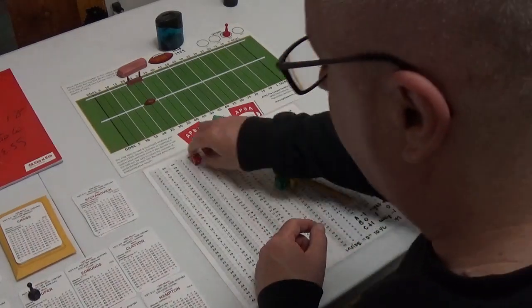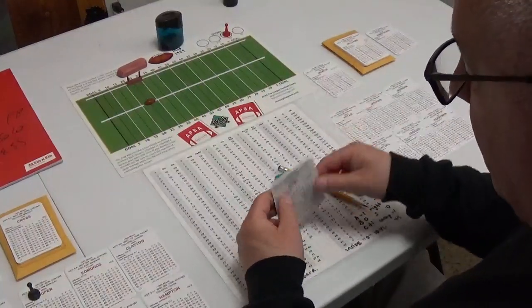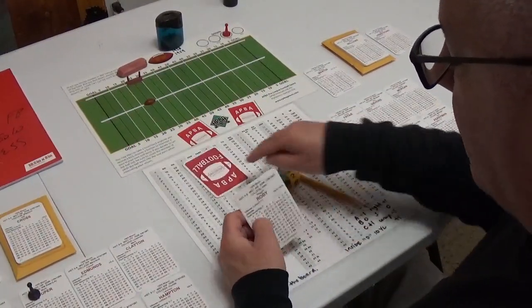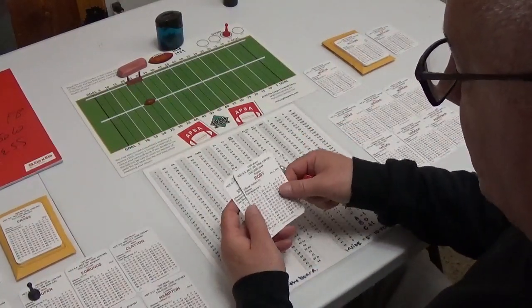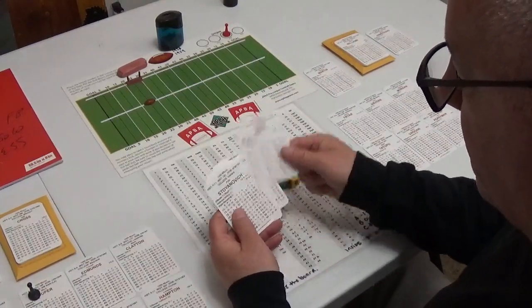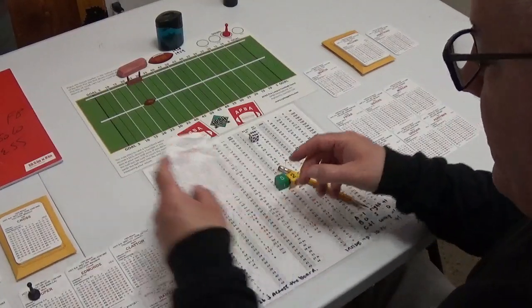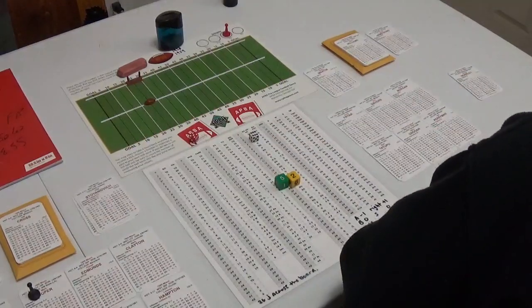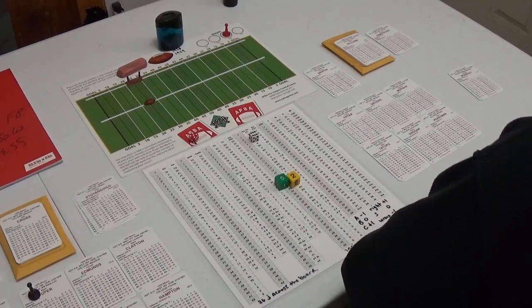Dan Marino with a big smile on his face — he read the bump and run coverage, his protection held, he dropped and fired with that quick release. Duper catches it in stride and nobody's going to catch Duper. Stoyanovic: 56 is 42 — it's good! PAT is good. It's 31-3 at the end of the third quarter. Marino throws two touchdowns in the quarter, New England is shut out.